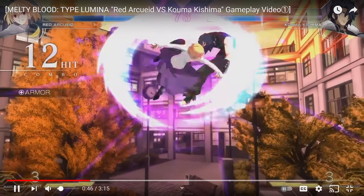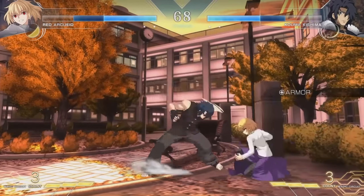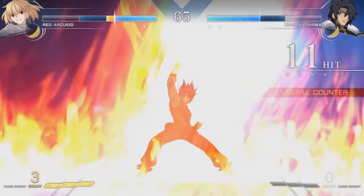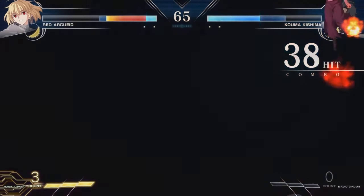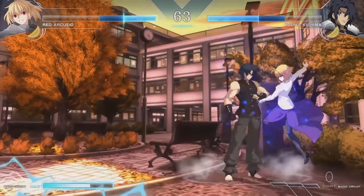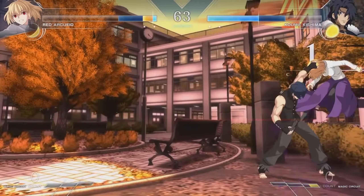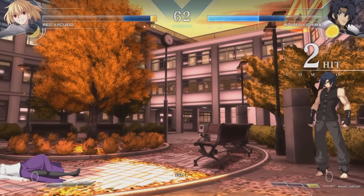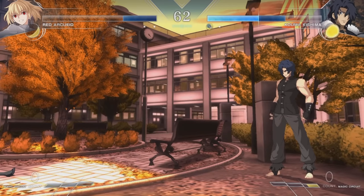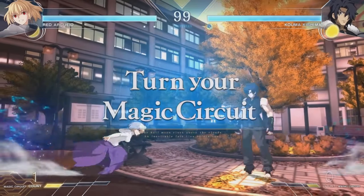This music, by the way — if you can still hear it — it's great, isn't it? This is my favorite track so far. She got got. That's the coolest looking arc drive. It looks like if you want to zone, this character does zoning and rushdown — you would pick Red Arquade. I can't fathom a reason you'd pick Vanilla Arquade. But Koma, man, look at him. That command grab is super strong. He's moving pretty fast across the screen.